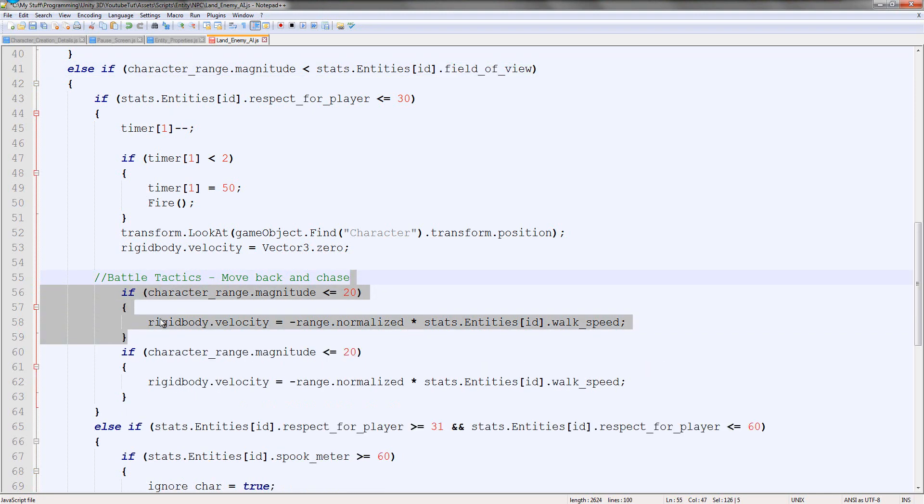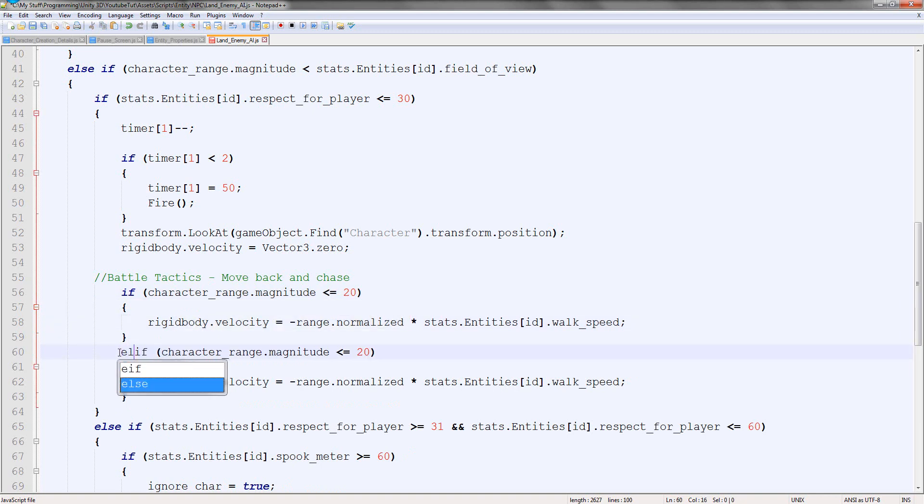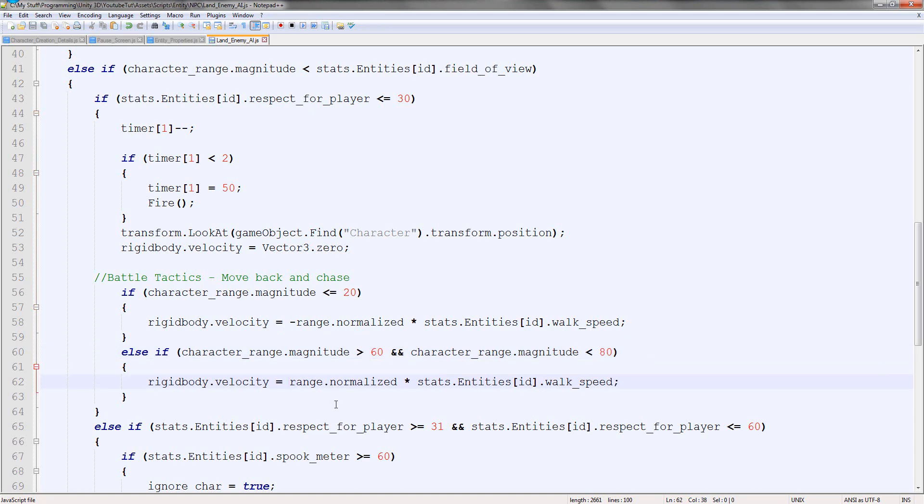So move back and chase. If it's less than 20, run away. Else - now what should we do? We need him to chase us if it's more than 60. So if it's more than 60 and less than 80, he'll follow us and try to chase us. But then after that - maybe not now because I need to work on pathfinding - but maybe that 20 left on the 100 is trying to find us, and then anything after that he's lost us completely. So we could make him try to search for us. So it'll chase us, and then here I want to do: if it's more than 25 but less than 55, then we need him to do something - maybe go around us, orbit us.